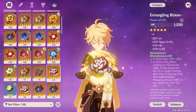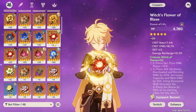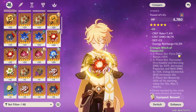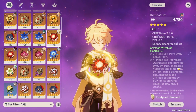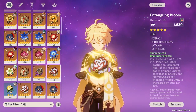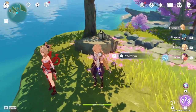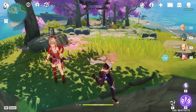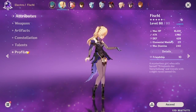Alternative options: two-piece Shimenawa plus two-piece Gladiator, or two-piece Crimson Witch. Four-piece Crimson Witch is also great — increases pyro damage 50%, boosts overload and burning damage, so you can run a straight overload team. If you're worried about energy and don't have good substats, running four-piece Emblem of Severed Fate as a battery option is solid — especially if you have C6 Fischl.